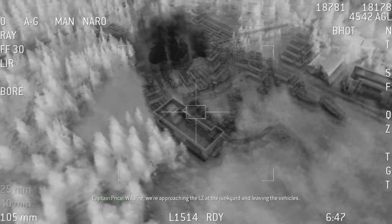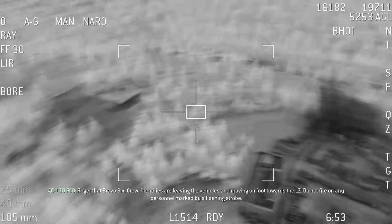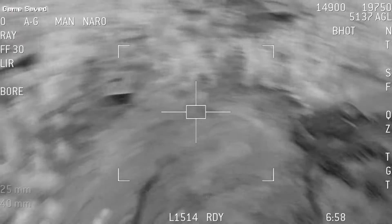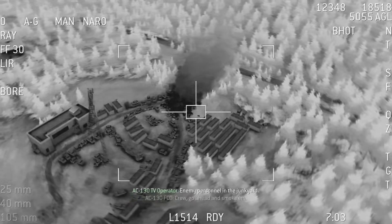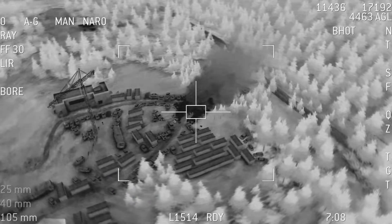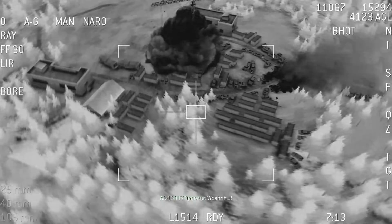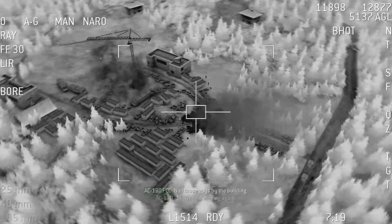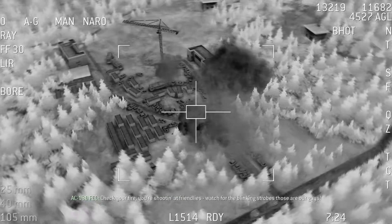Woofar, we're approaching the LZ at the junkyard and leaving the vehicles. Roger that, Bravo 6. Crew, friendlies are leaving the vehicles and moving on foot towards the LZ. Do not fire on any personnel marked by a flashing strobe. Affirmative. Keep watching for those strobe lights — those are friendlies. Enemy personnel in the junkyard. Crew, go ahead and smoke them. Man, these guys are going to town. There's a guy by that car. Whoa! Got it ready! Nail those guys by the building. Okay, he's moving again. Check your fire — you're shooting at friendlies. Watch for the winking strobes, those are our guys. Kaboom.